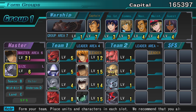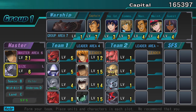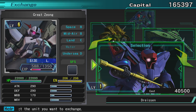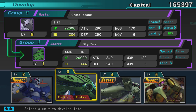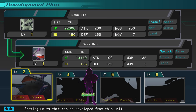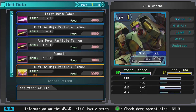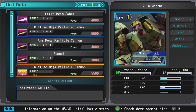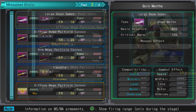First things first, we got our Grand Zeong to level six, which gives us a choice between two things. I'll check exchange real quick - nothing interesting. So we have the choice between the Newest El or the Quin Mantha. We really should go Quin Mantha because it's badass and basically a giant Sazabi - like six times as large, it's freaking huge.